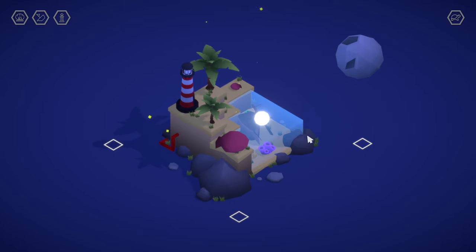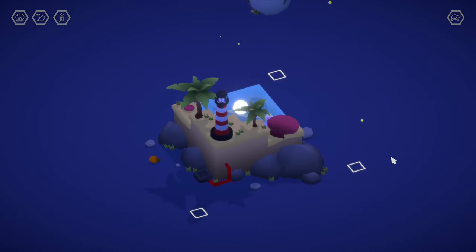Sizable is a variation on the hidden object genre. You're presented with three-dimensional scenes, which you can rotate and interact with. You can also resize various objects to reveal new secrets and interactions.